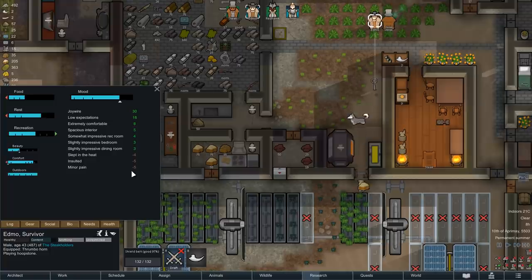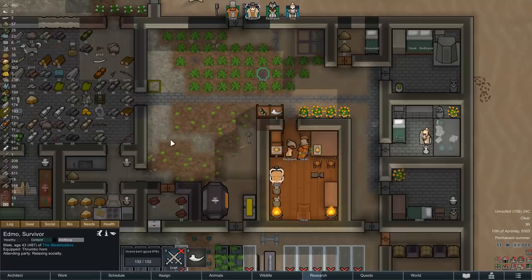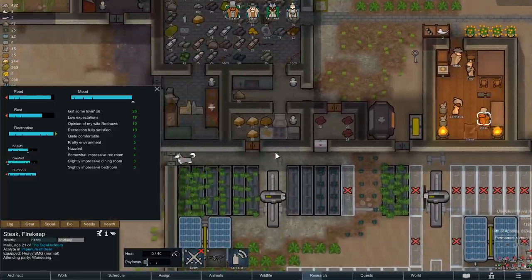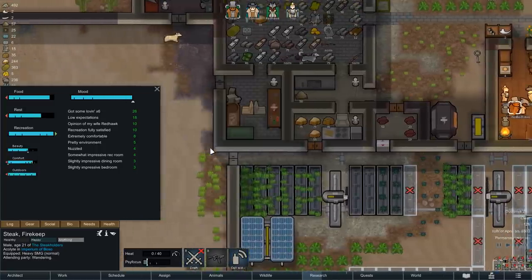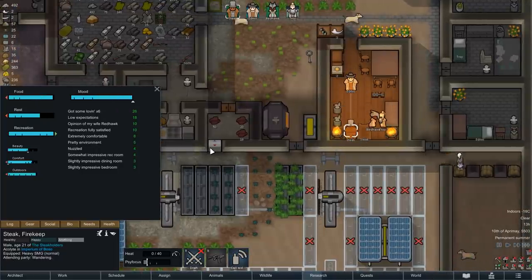A little later that day Edmo also throws a party. I'm not quite sure what the occasion is, but we won't judge. Let's have our colonists enjoy a moment of exuberance and community - they have most definitely earned it. One small negative side effect is that our colonists are consuming a ton of meals while they're having their party. Not that we don't have enough rice and potatoes to make more, but it's definitely not the most economical way of spending their time.